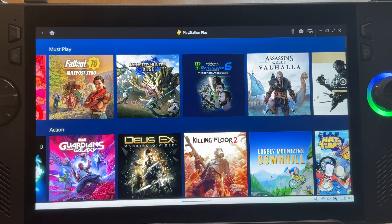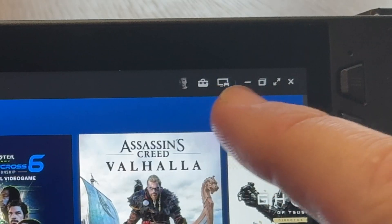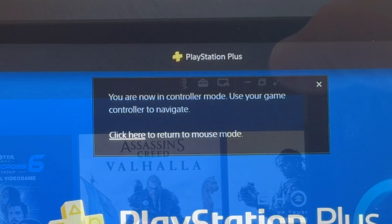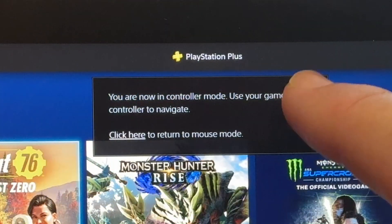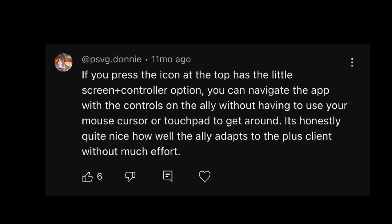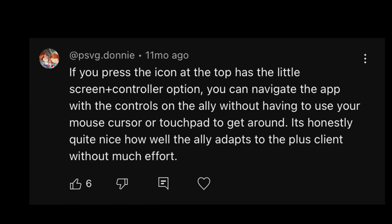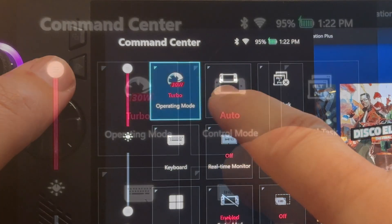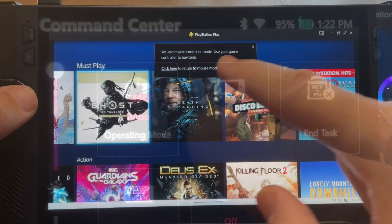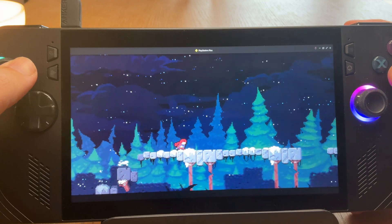For step five, there are two essential things we need to do to use our Ally's onboard controls. The first is to click the display and controller icon — this is crucial, I can't state this enough. It will come up with a message saying we're now on controller. Huge thanks to PSVG Donny who highlighted this in my old PS Plus streaming tutorial. The second is to open Command Center and make sure our control mode is set to gamepad, not desktop or auto. Doing these two things will enable us to navigate the app and use the Ally's controls for our games.